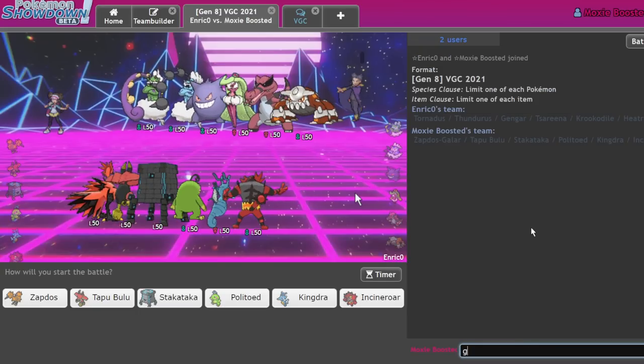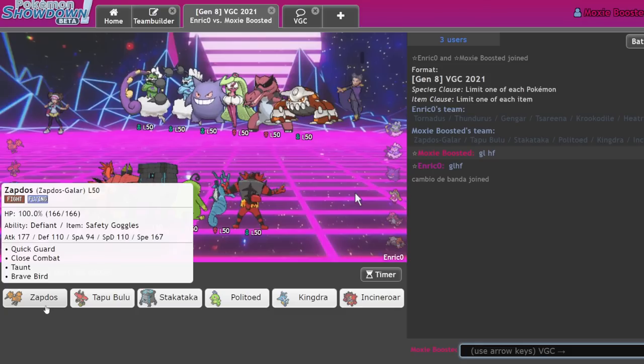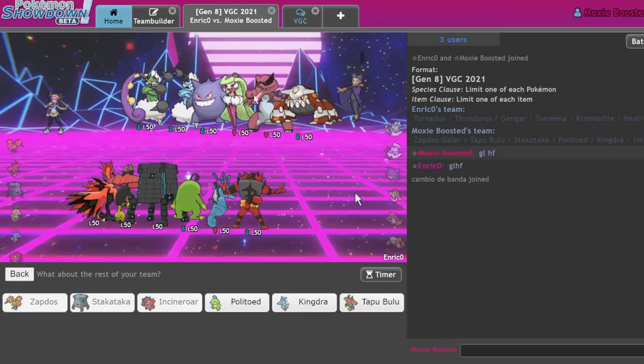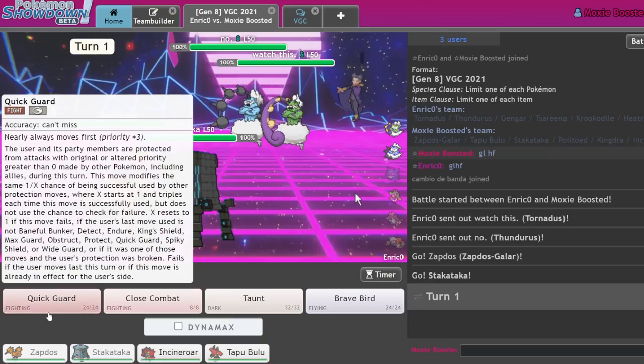We got a lot of challenges. Double genie seems terrifying — that's double Prankster possible, possible Defiant of course. I quite like the Zapdos Stalwart Attack lead because there isn't a good option in any situation for my opponent. If they lead off with a genie, I can Quick Guard the Taunt. If they lead off with Krookodile, I get plus one. I definitely want to bring Incineroar, and we've almost never brought rain. I think in this matchup it's still not a good idea to bring rain because those genies could completely annihilate me. I believe in the Bulu.